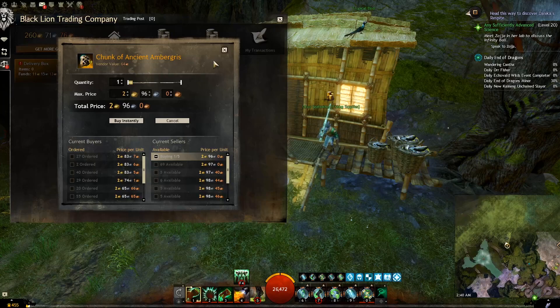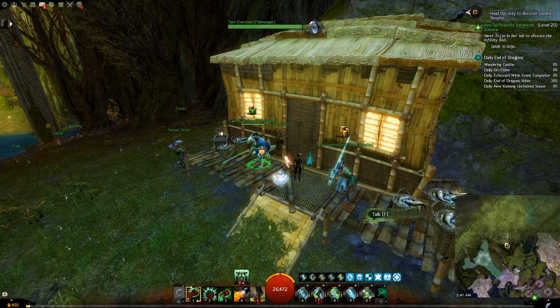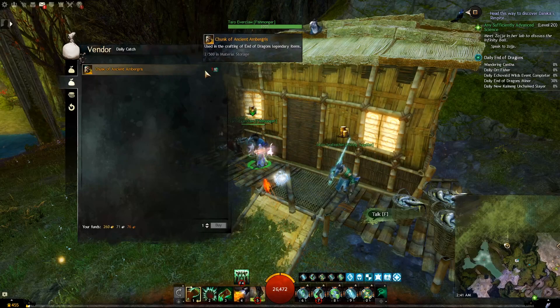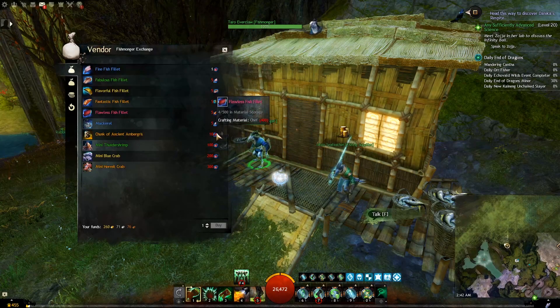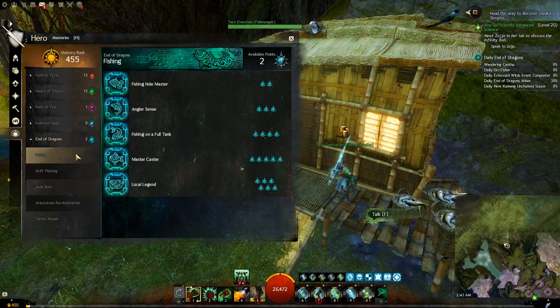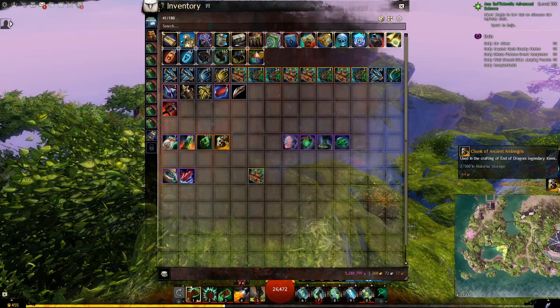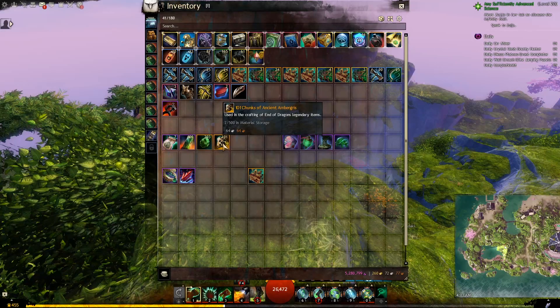We can also buy the Chunk of Ancient Ambergris directly from the Trading Post. If that is too expensive, there are a few more sources. If you talk to the NPC Taru Everclaw at the north part of Arborstone, you will find a tab called Daily Catch — catch the specific fish it requires, come back to the NPC, and they will reward you with one chunk. Also from the same NPC or any other fishmonger, you can exchange 10 Flawless Fish Fillets for one chunk, up to 5 times per day. You will need the Local Legend mastery to see this vendor. And whenever you catch a legendary fish and consume it, you will get at least one guaranteed chunk of Ancient Ambergris, and sometimes also Flawless Fish Fillets.